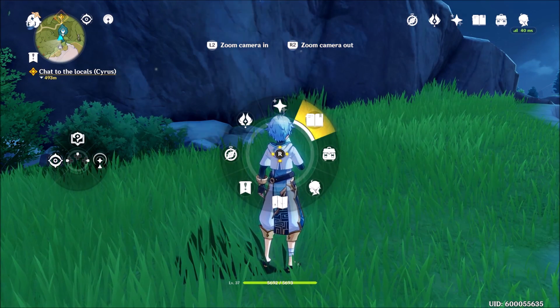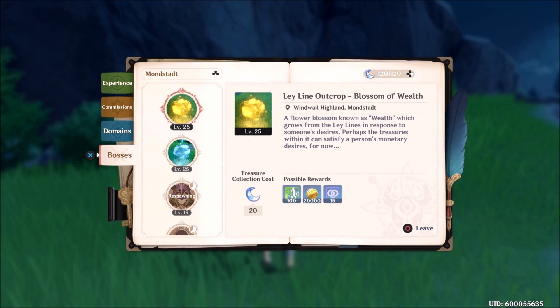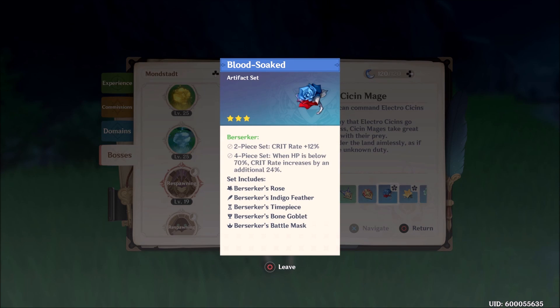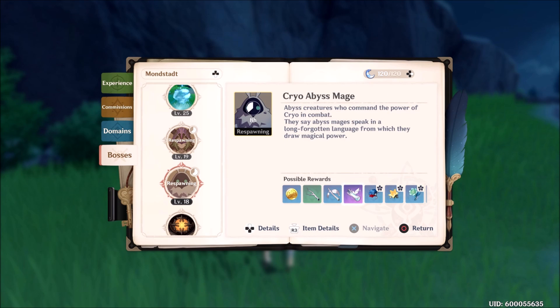The Berserker's Rose is another RNG item that you might get very quickly. You simply have to access your Adventure Handbook, scroll down to Bosses, and scroll through the rewards of various bosses to see which one has the possibility of dropping the Rose.